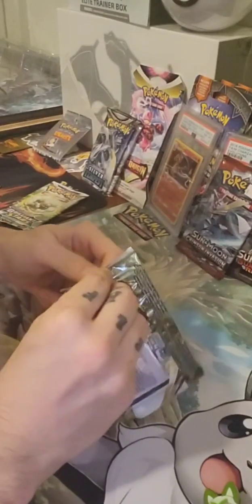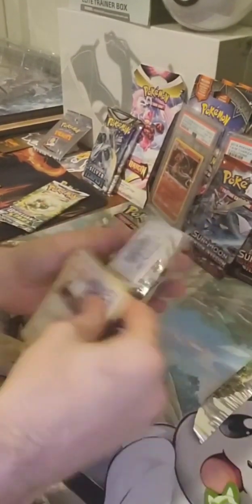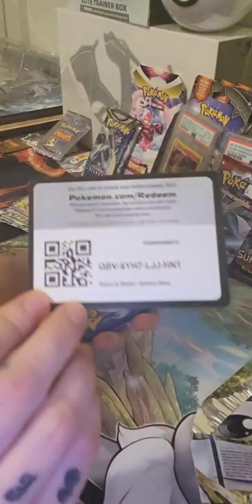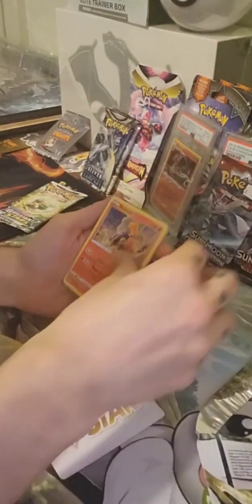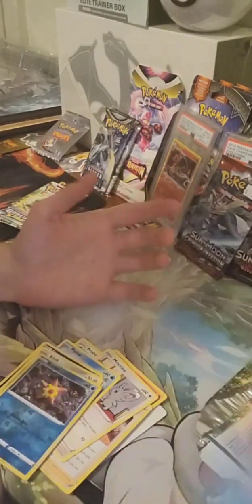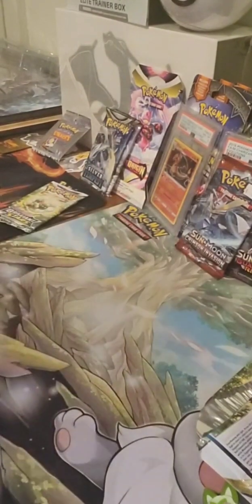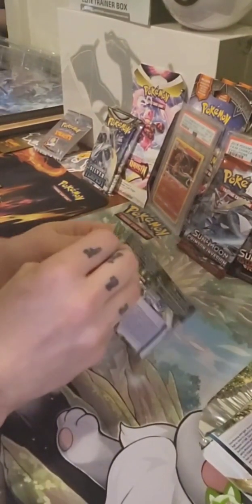You get one promo and two extra cards. Four to the front — a V-Star Torkoal, oh man. Got a Piplup, a Turtwig — it's a holo. I got a reverse star and an Empoleon holo — not bad, but not great. All right, on to the next Brilliant Stars pack.